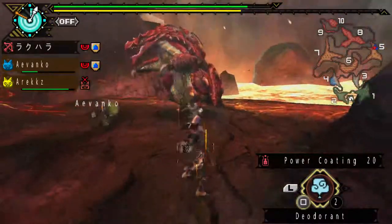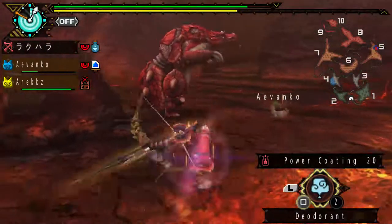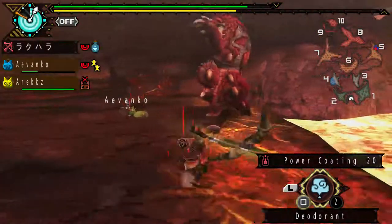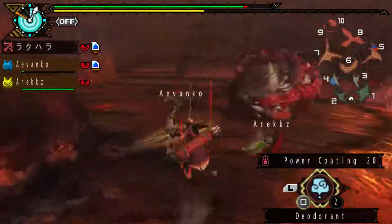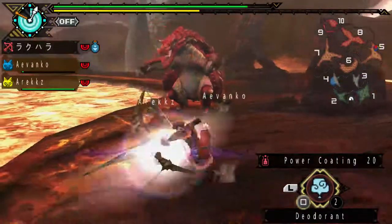As you know, talismans have skill points which are randomized when you find them, and it's also dependent on what rank they are when you find them. The higher the rarity, the better the skills you can possibly get.